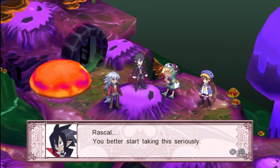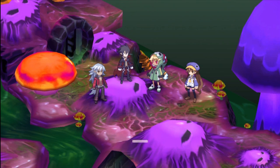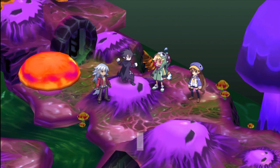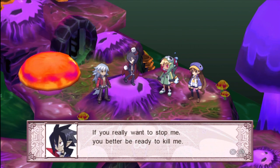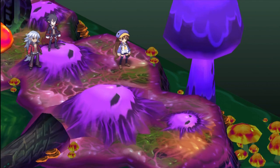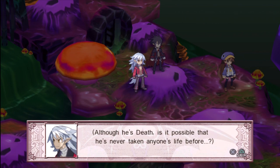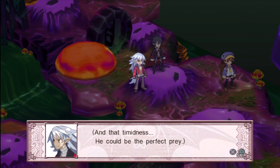'Rascal, you better start taking this seriously.' 'What? I am.' 'You seem determined to win, but I can't feel your determination to kill. Without that you'll never defeat me. I'm determined to beat the President and whip the corruption into proper shape — if you really want to stop me, you better be ready to kill me.' 'Kill you? That's easier said than done, damn it.' That rascal really reacted to the word 'kill' — is it possible he's never taken anyone's life before?